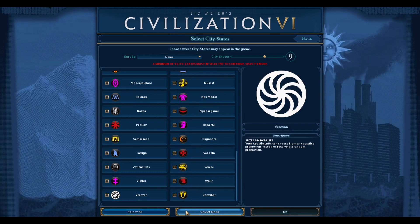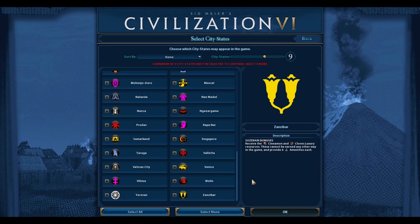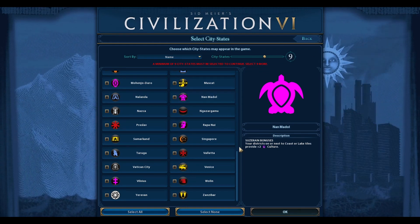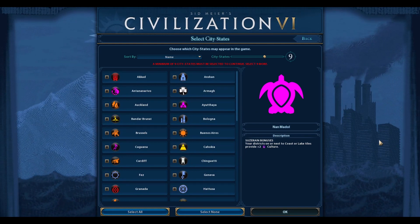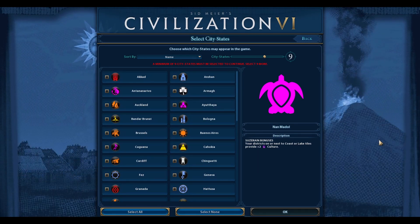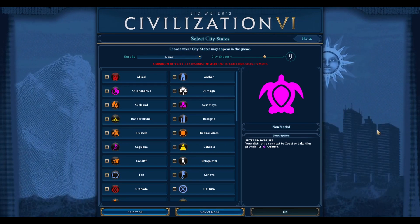You can select None or Select All. The selector only forces you to select the minimum number that you have, so here I'd only have to select 9. If you only select 9, you will get those 9 exact City-States, or if you select whatever you set to the maximum, that is what you will get in terms of the exact City-State layout. There will be randomness in terms of where the City-States appear on the map, but you'll get only the ones you selected.